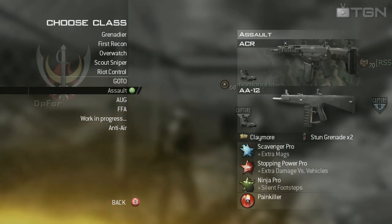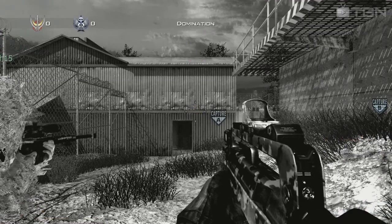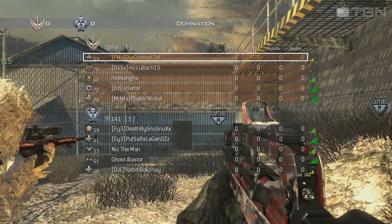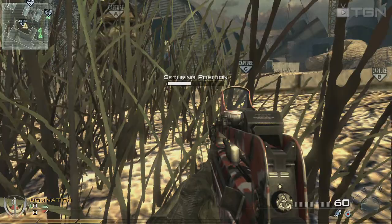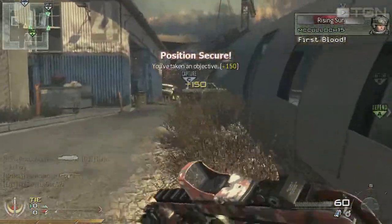The class I chose for this game is basically just my usual go-to class, nothing special — a red dot FAMAs with Sleight of Hand, Stopping Power and Steady Aim. Sandy Ravage style. I've also got an M93 Rafika as my secondary. This definitely isn't the best choice for a map of this size, so later on in the video I'm going to show you guys some recommended classes for this map.